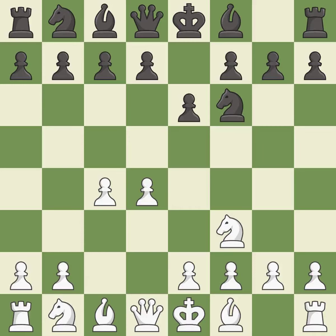Nf3 develops toward the center, putting pressure on the e5 square and adding another defender to the d4 pawn. d5 takes space in the center, attacks the c4 pawn and helps control the e4 square. The bishop is ready to be developed to an active square. That was a free pawn. This fianchettos the bishop by placing it on a powerful diagonal.